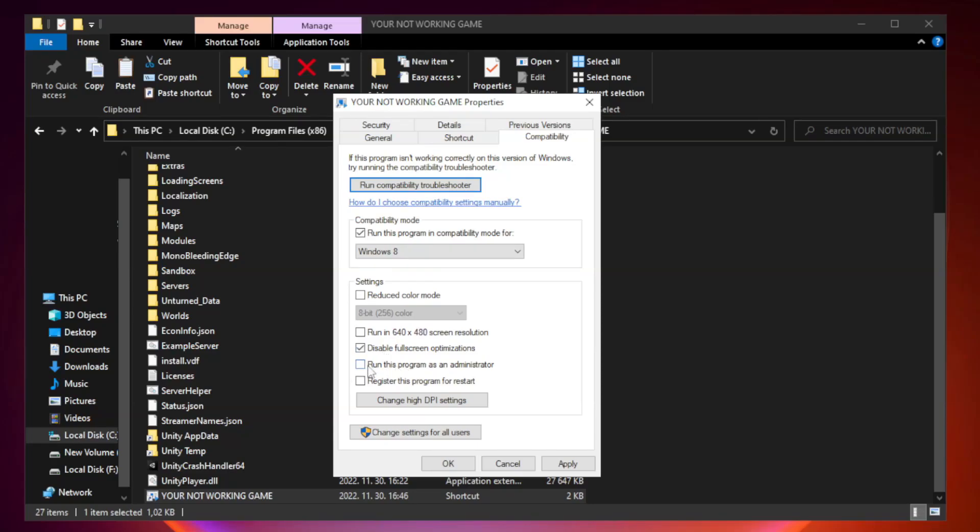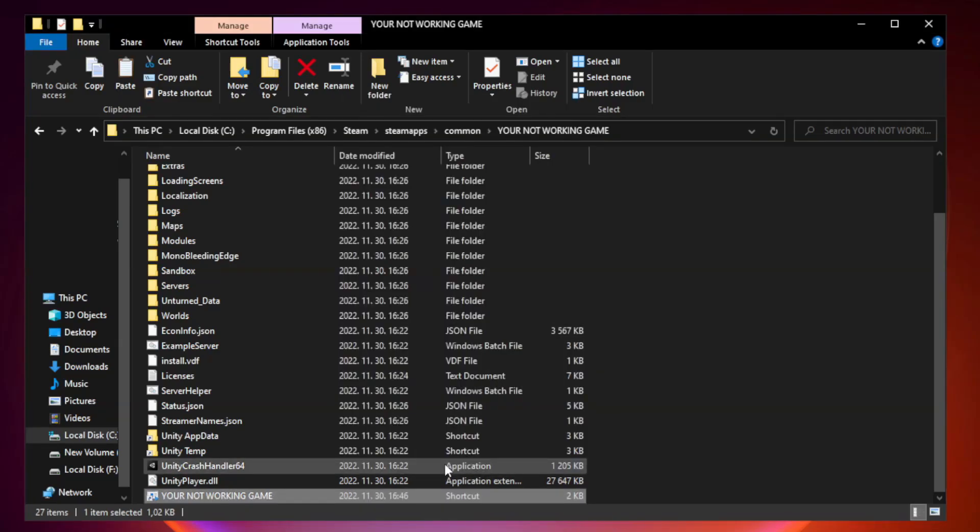Run this program as an administrator. Click Apply and OK, then close the window.